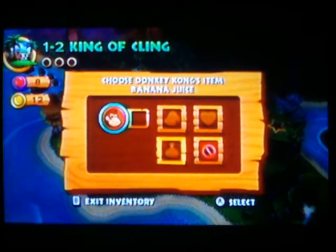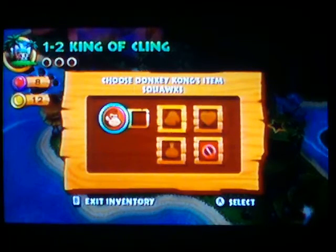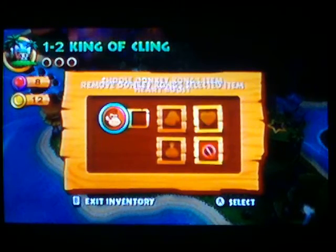Banana Juice will make you temporarily invulnerable once you enter a level. And the Heart Boost will give you an extra heart during the level. These are just one-time things — you use them for one level and then they go away.